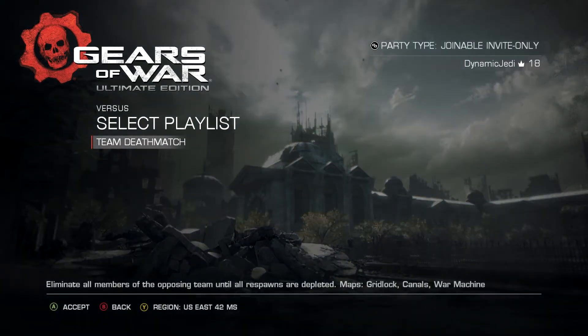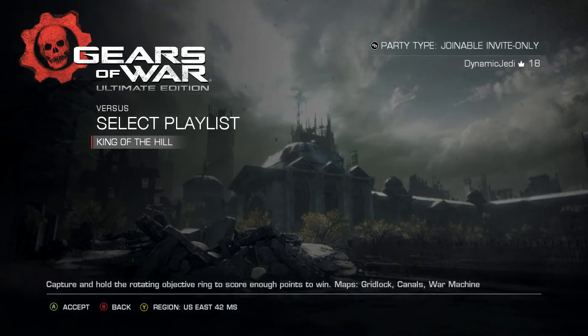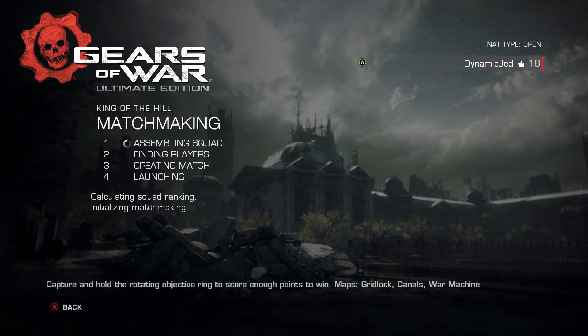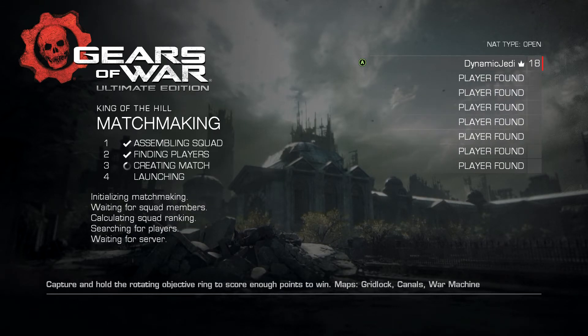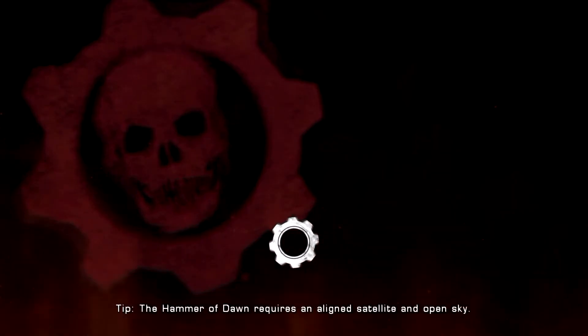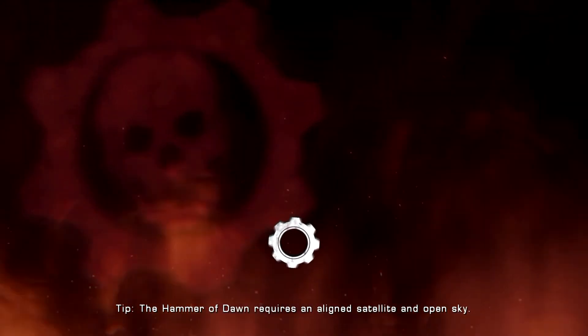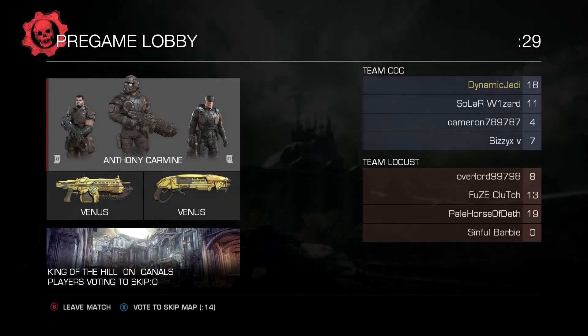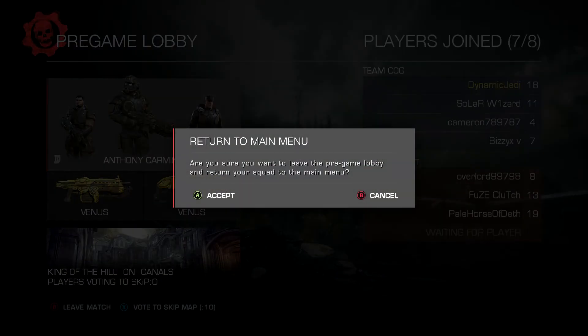We've got team deathmatch — this is day three, got three new maps. Same thing here but this is king of the hill. If you search here, I'll show you the search menu — when you search you find players. We found players pretty quickly, which is surprising because of the issues they had this morning. We're going to back out.